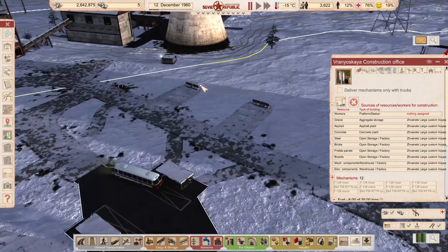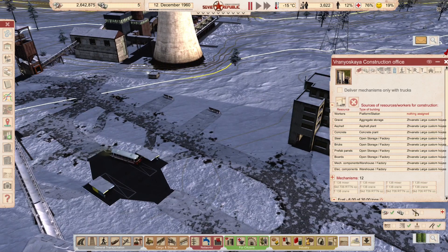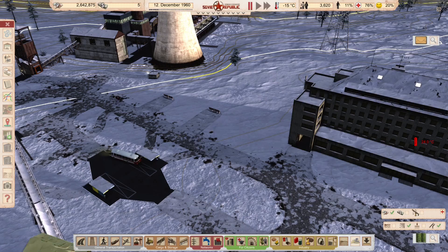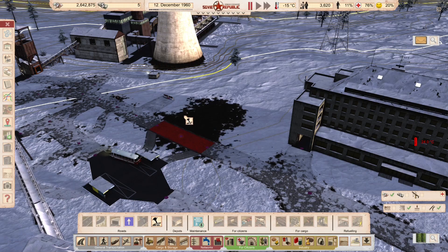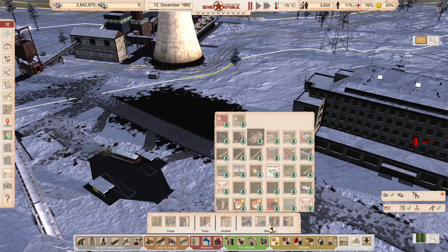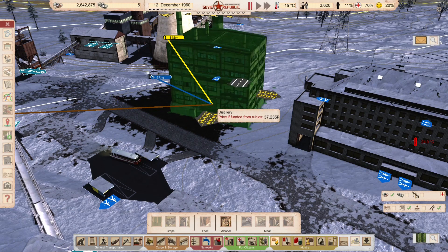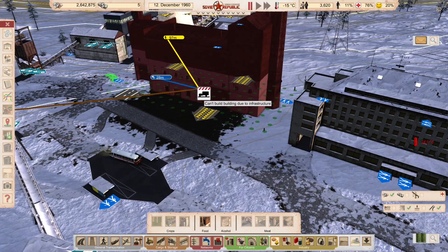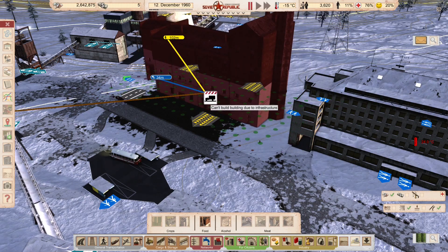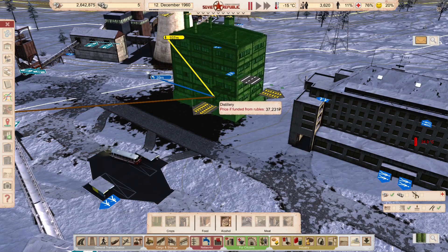I've deleted a couple of apartment blocks up here, and you can see there's an area between the secret police and the power plant. I'm going to delete those little bits of road and build a distillery — it fits quite nicely in that gap. A food factory is a much wider building and doesn't fit there, but the distillery fits well.